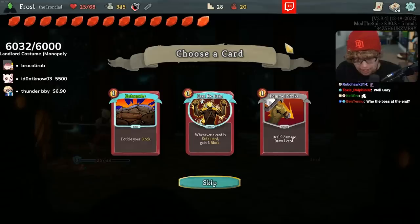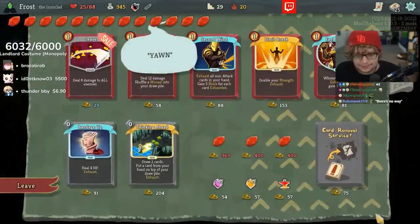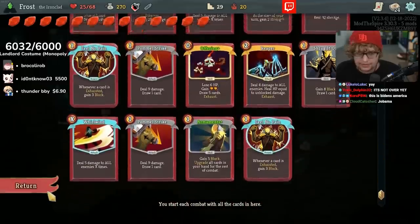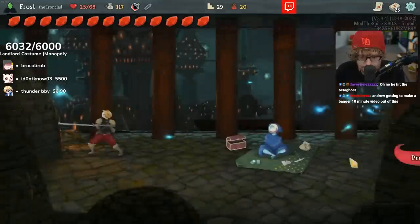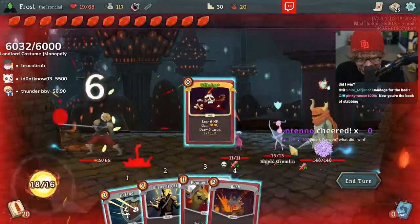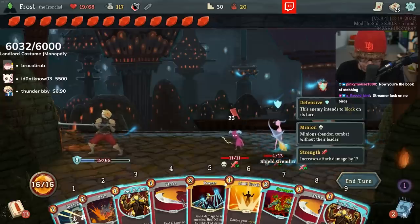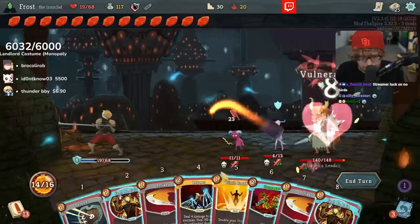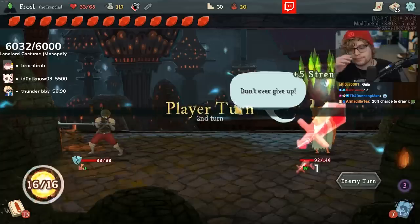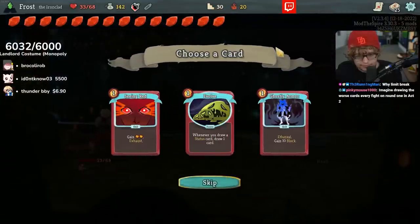It's not over! Somebody call Joe Biden — let him know we won! Get rid of another strike. I don't think I need triple Feel No Pain, but I could take a Limit Break. Please don't be attacking. I can see it — you're not attacking. We won! Didn't fail the zero-out-of-twenty check. Easy peasy. Evolve seems like it could be solid.